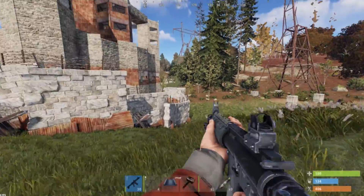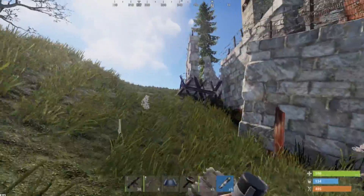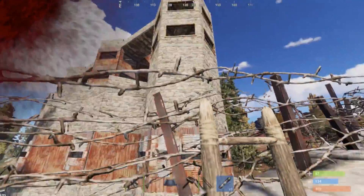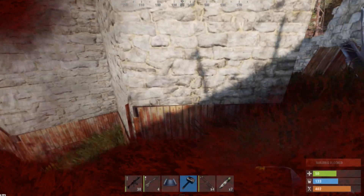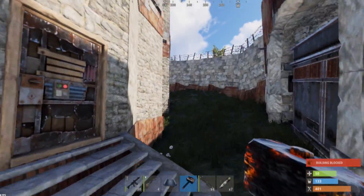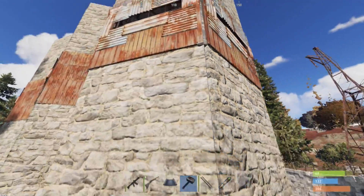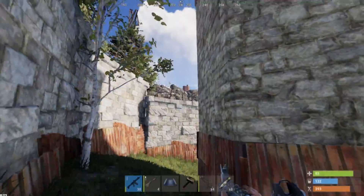It looks like I'm gonna have to ladder onto the wall to get in, can't build over. Might as well do it near my red base on the front door too. This thing's looking nice, not degrading. Looks like he couldn't finish off his high walls over here, so he put metal barricades — these things are kind of hard to place. The loot would probably be on the first or second floor because he wouldn't have loot where the windows are.